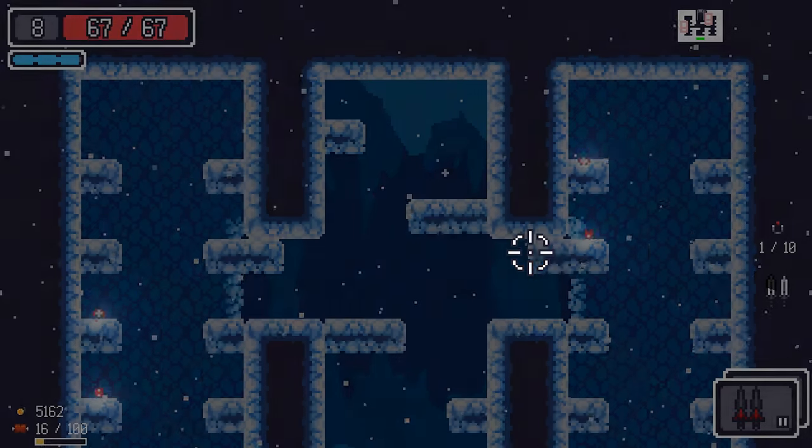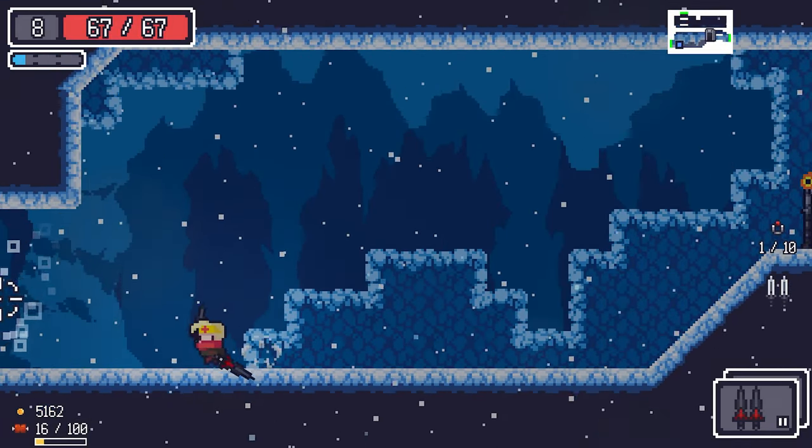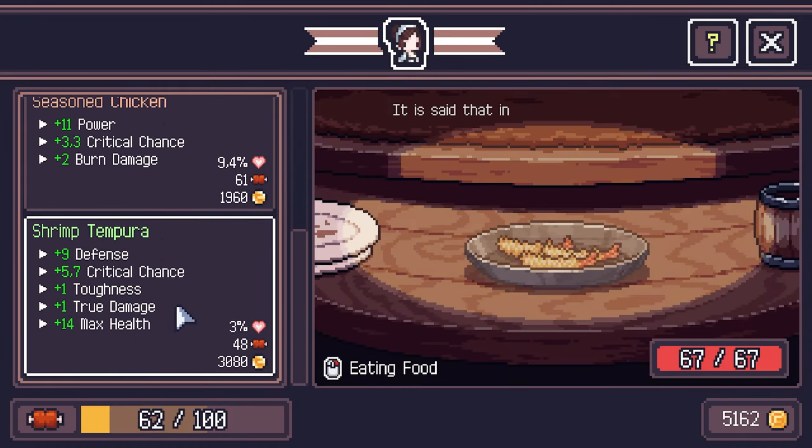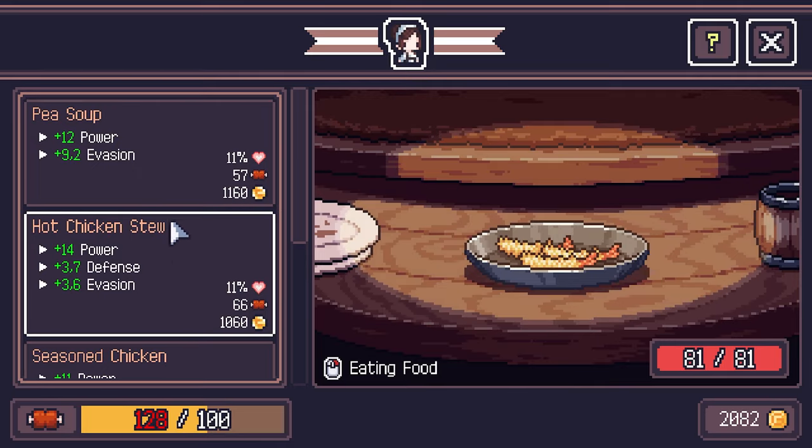We've got a lot of fairies laying around — four of them, amazing. If we lose any HP those will restore us. The food lady — Shrimp Tempura must be one of the most amazing foods I've ever seen, we're getting that.